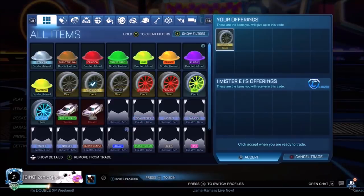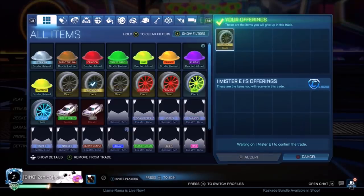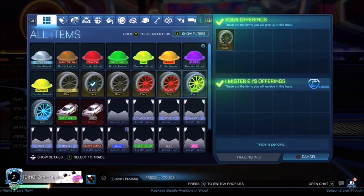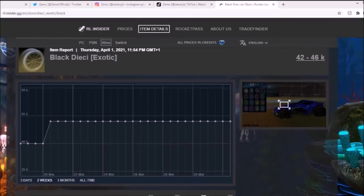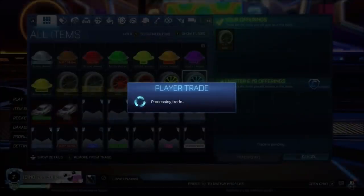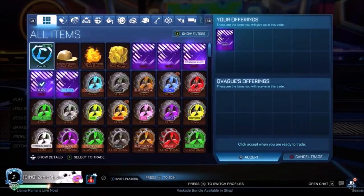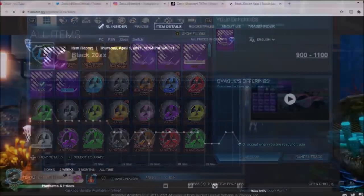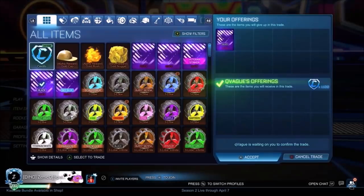We've got to go through some trades I've been doing recently because the market is starting to get less boring. Selling this Black Dice right here for just over 46k pure is fine with me — it's been the same price for a very long time, so just above maximum value, definitely not going to say no. Next up, selling a Black Market I've had for a long time — Black 20XX — getting myself technically the maximum value, definitely not going to say no.